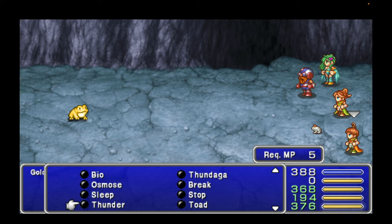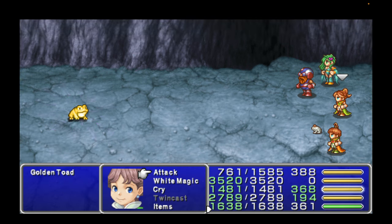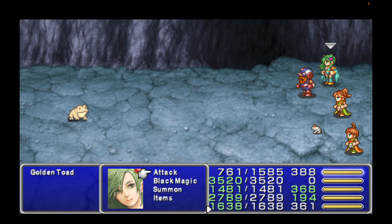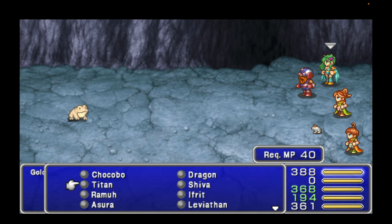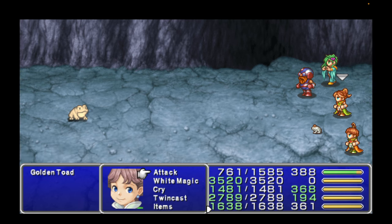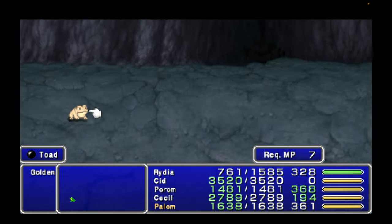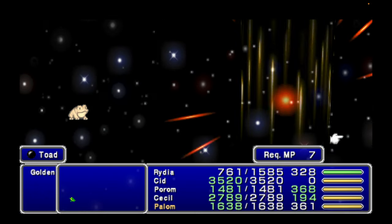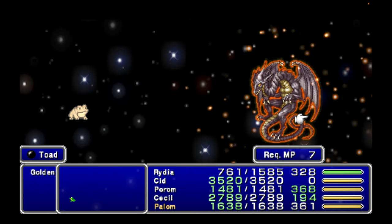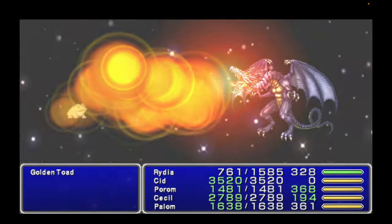That'll work. Now, the first thing we want to do is we want to get Stop on it. There we go. Now he's stopped and we can make this work. Because now we go to Rydia's turn and we get Bahamut going. And there's the power of Bahamut on the Golden Toad.